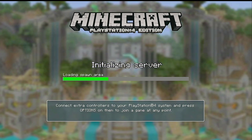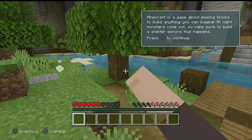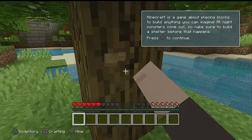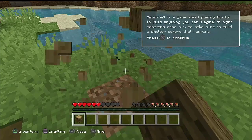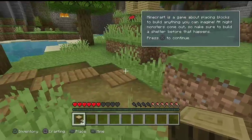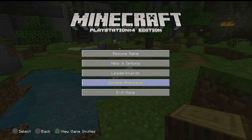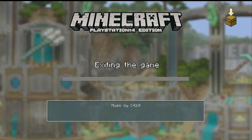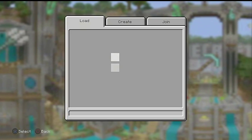Now there's a good possibility that once this tutorial is loaded up you may be able to save it. Let's just grab a couple blocks right there, and let's go ahead and save the game. I believe it automatically saves, so we'll just exit. 'Are you sure you want to exit to the main menu?' Okay — it automatically saves the game so we don't have to worry about that.